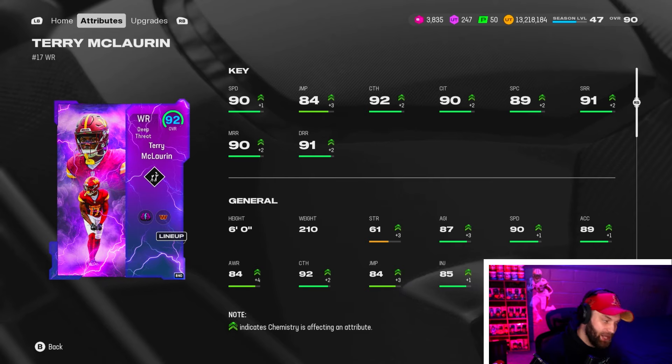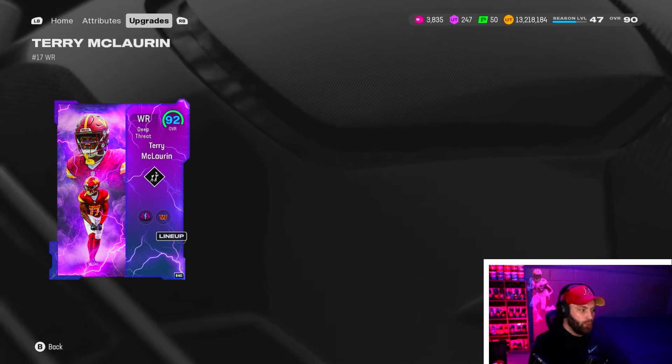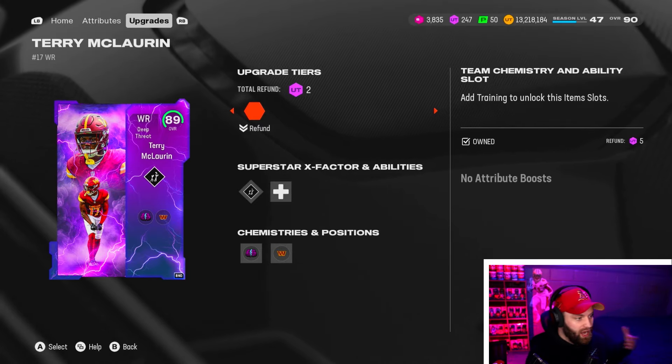His 89 spec catch is his worst stat on this card. 90 plus in all three of the route running. He is insane. He is arguably one of the best wide receivers in the game just because of stats. I know DK Metcalf is the best. But Terry, he's way cheaper. He's a set card. He's insanely affordable for normal teams, for God Squads, for whatever.